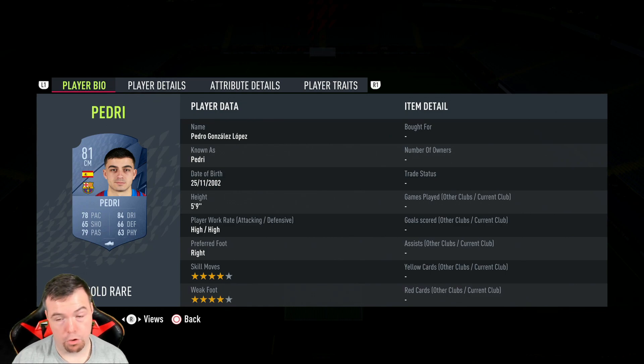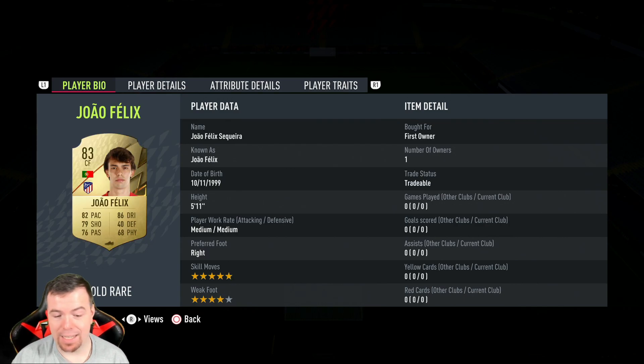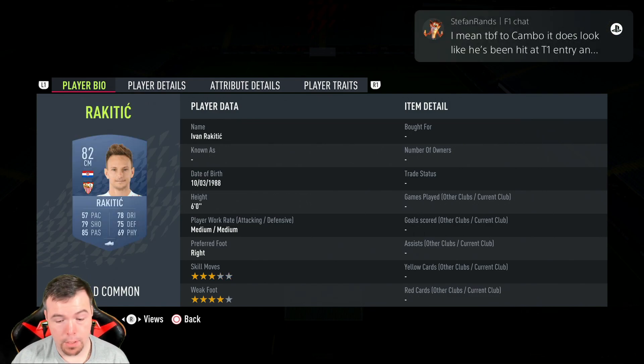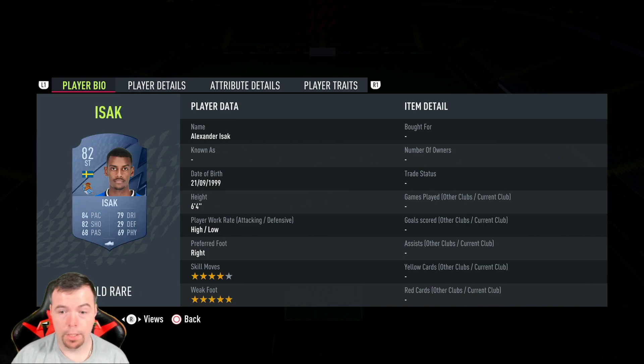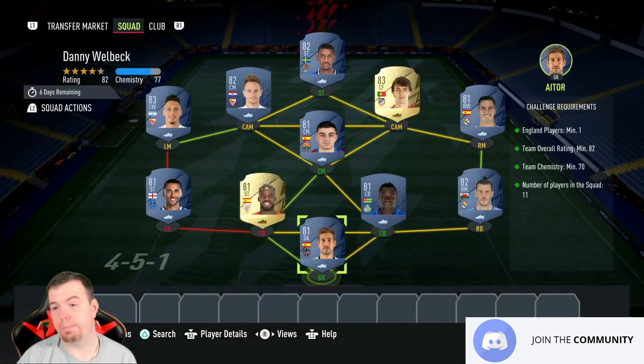Then we start getting to the more expensive players. Pedri is 1.2K — unfortunately he's the cheapest 81-rated Spanish midfielder. Campos is 83-rated at 2K upwards, so he's about two and a half K. Felix is normally one of the cheapest 83-rated players at 2.2K. Rakitic is 1.3K — another midfielder which is kind of expensive.